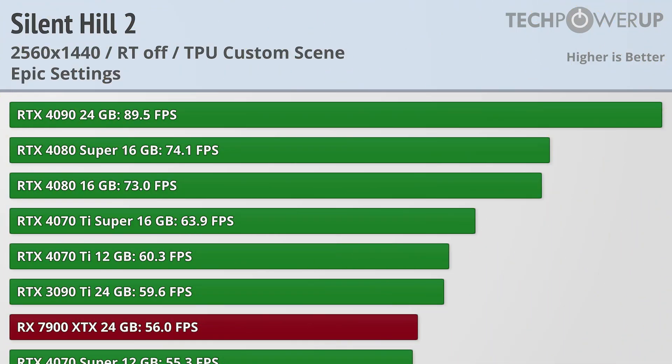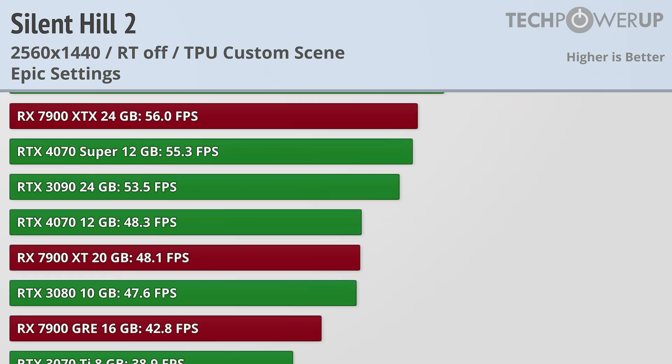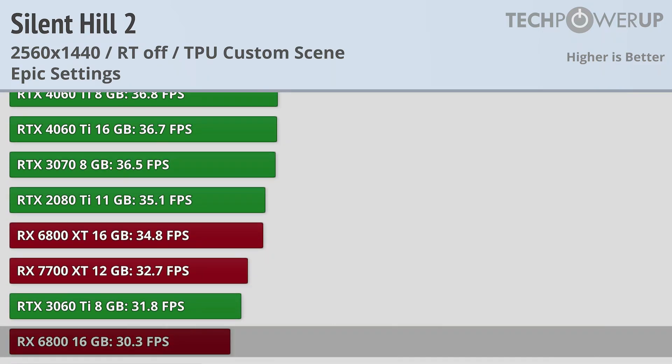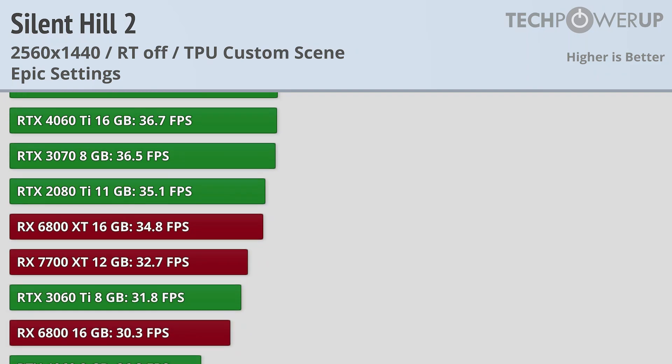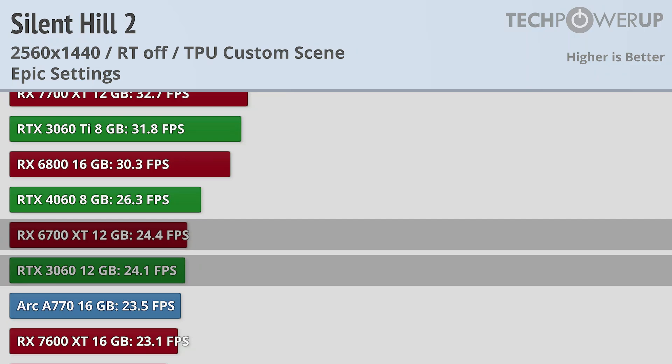When bumping up to 1440p, no card is able to produce 100 FPS, and all AMD cards fall below 60 FPS. You'll need an RTX 4070 Ti if you want 60 FPS on Nvidia. The good news is that many cards can produce a 30 FPS experience, with the RX 6800 and the RTX 3060 Ti both up to the task. With lower quality settings, you should be okay with an RTX 3060, RX 6700 XT, and the Intel Arc A770.